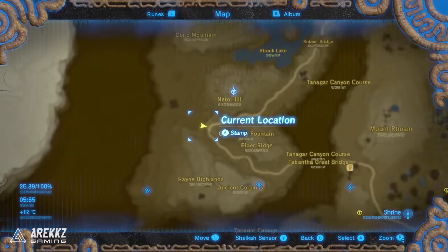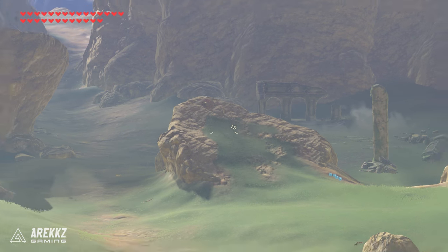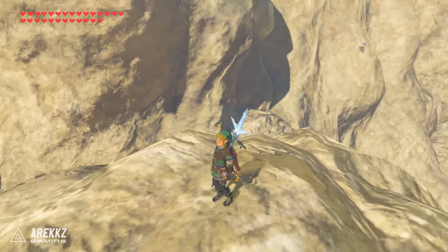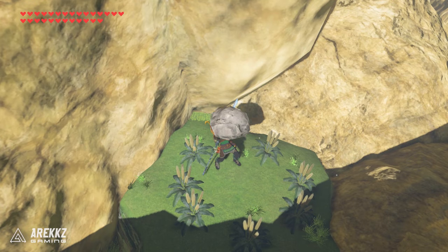For the next one, literally the opposite side of the pathway just down from where we were. Go to this sort of mound over here and look behind the rock — you'll see a little boulder hidden among a circle of flowers. Pick it up and that is of course your next Korok.